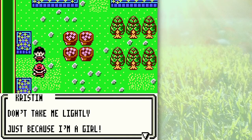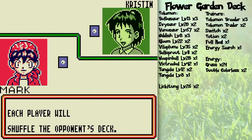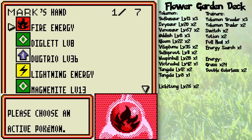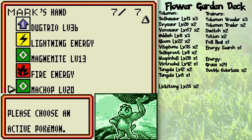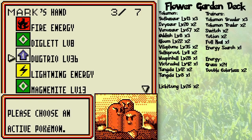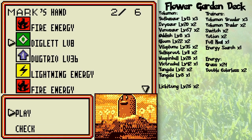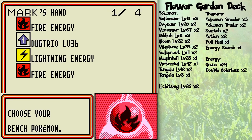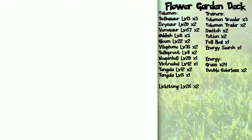Now her deck — the flower garden deck — what she likes to do is control the battle by paralyzing your Pokemon with stuff like Lickitung and Oddish. But they're grass type Pokemon and you have fire type Pokemon, so chances are they're not going to last all that long. But I don't really have fire Pokemon in this opening hand, which is unfortunate. The beginner deck that you have is pretty junky, so you can only do the best that you can with what you have.